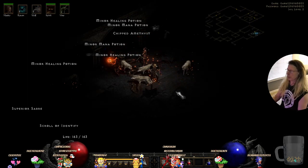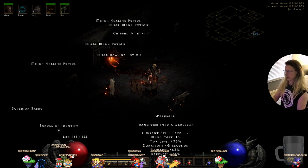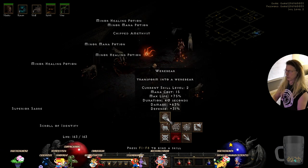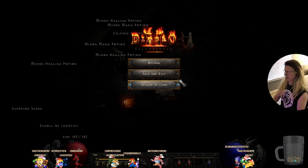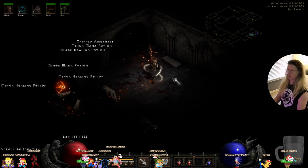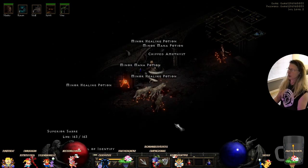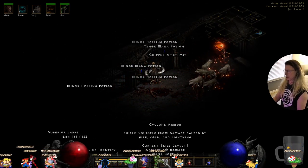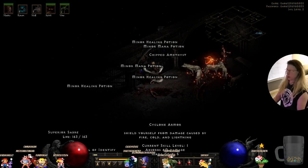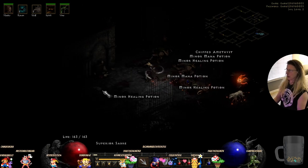I'll show you how Cyclone Armor works. We'll put it into F6, and Werebear is F7. Now we have a shield that will absorb 40 damage — it shields us from damage caused by fire, cold, and lightning. So it won't shield me from physical chops, but it will shield me from all elemental damage.